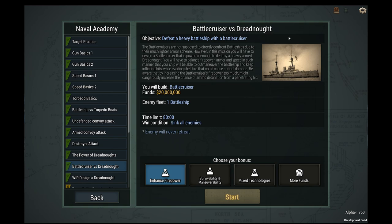Next mission we have is the Battlecruiser versus Dreadnought — to beat a heavy battleship with a battlecruiser. Battlecruiser is not supposed to directly confront battleships due to their much lighter armor scheme. However, in this mission you will have to design a battlecruiser that is powerful enough to destroy a heavily armed dreadnought. You will have to balance firepower, armor, and speed to outmaneuver the battleship and keep inflicting hits while evading shell fire that could cause critical damage.